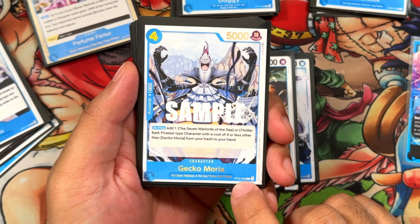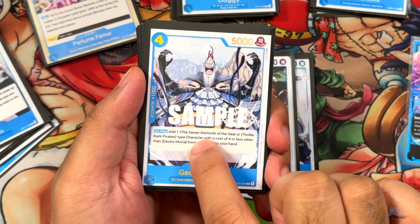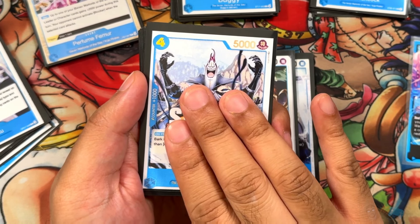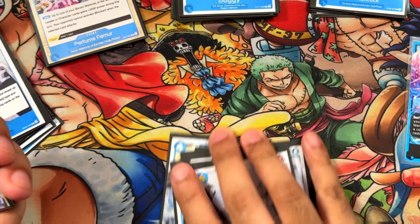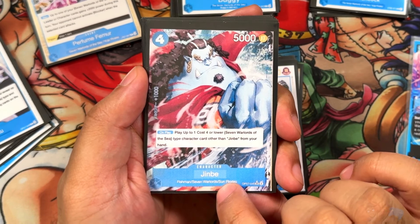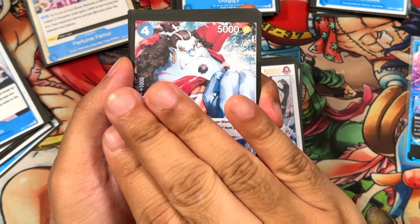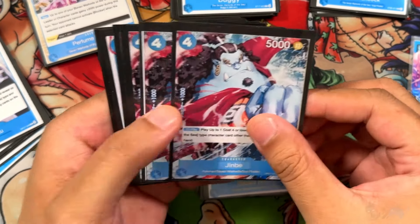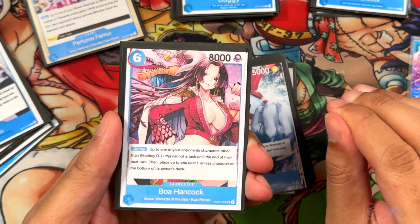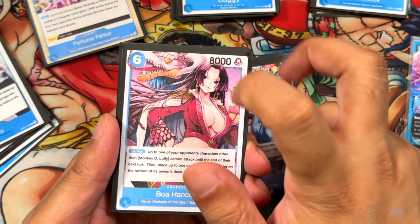Gekko Moria from ST03 is a staple in 7 Warlords decks — 4 cost, 5 power, 1 counter. On play, add 1 7 Warlords or Thriller Bark character that costs 4 or less, other than Gekko Moria, from your trash to your hand — great hand value for future turns or grabbing 2Ks. Next is Jinbei, also a staple: 4 cost, 5 power, 1 counter. On play, you may play up to 1 seven Warlords character from your hand. This combos so many things — you absolutely need this. For late game, since this is more of a mid-range swarm deck playing lots of 4s, Boa Hancock at 6 cost won't be kicked out by the leader ability, but she'll help close out games.